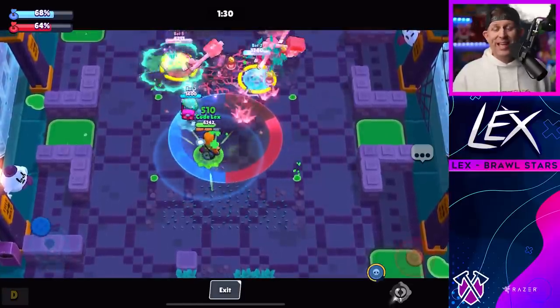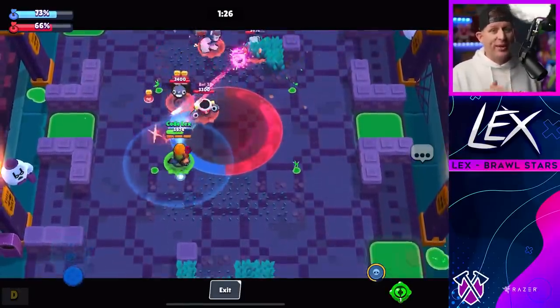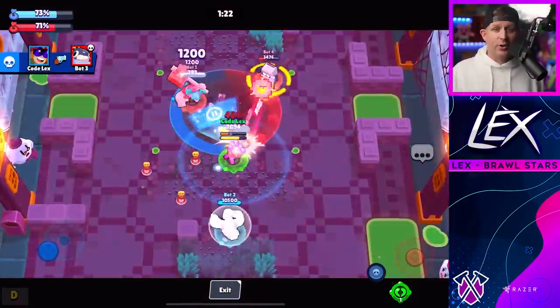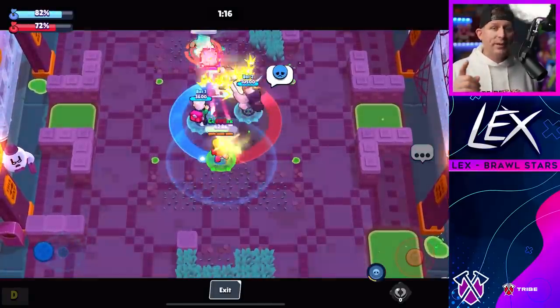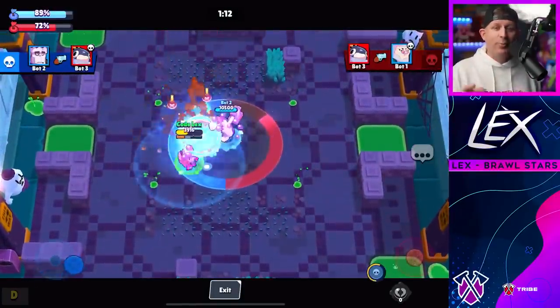Gus will have to use everything at his disposal to try to fend off a charging Buster and really rely on his teammates, much like the other brawlers in this category. All of these brawlers are going to do better in team situations anyway, so if you're playing one and a Buster is coming at you, hopefully you'll have some teammates to help cover you — if not, your best move is just to fall back.